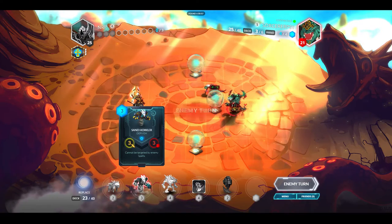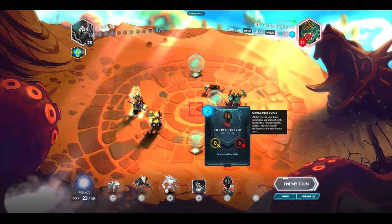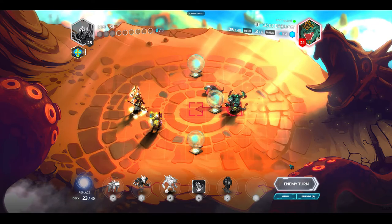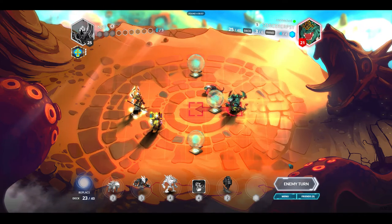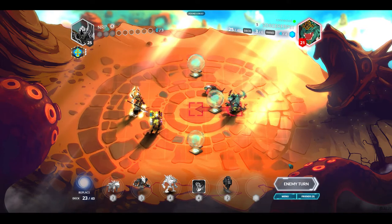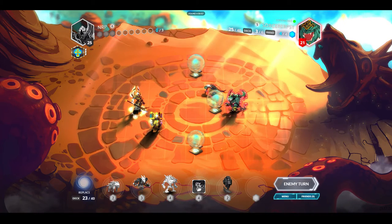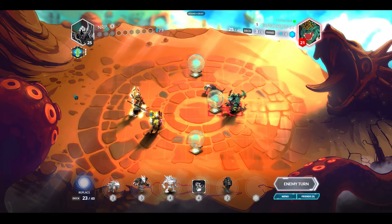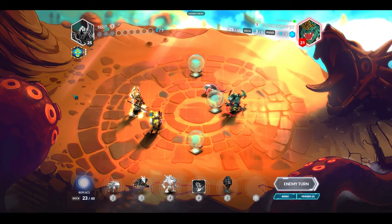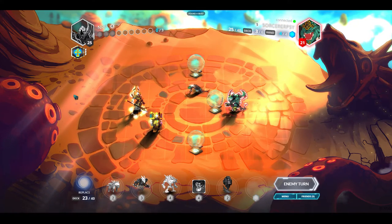I drew a Sand Howler — I don't remember taking one — and an Ethereal Obelisk. It looks like each person doesn't have the same faction choices, because Magmar wasn't one of my options — I had Vitruvian, Abyssian, and Vanar I think. So it's just a little roll of the dice there.